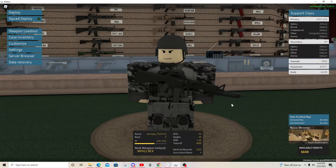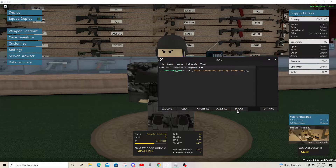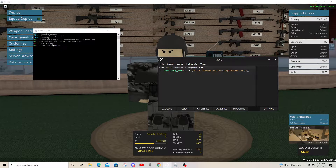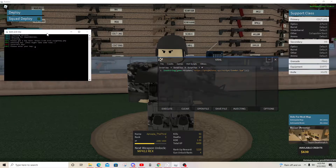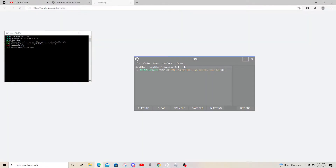I showed you guys how to get Krnl and how to get the key in a previous video, but it was a brief description, so I'm going to show you guys how to get the key step by step. When you open up Krnl and click inject, every 24 hours it's going to ask you to enter your key, and you can't use Krnl or inject until you get this key. What you want to do is click 'Others' and then 'Get Key'.